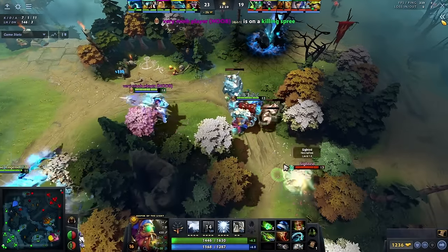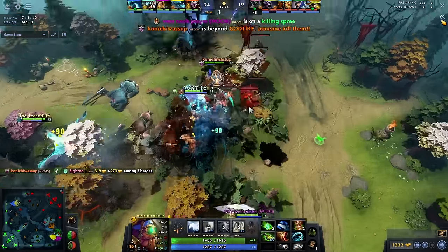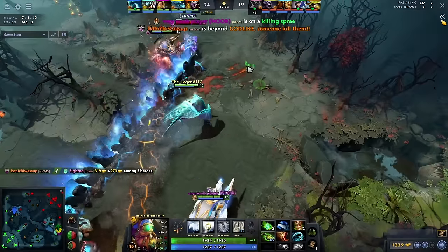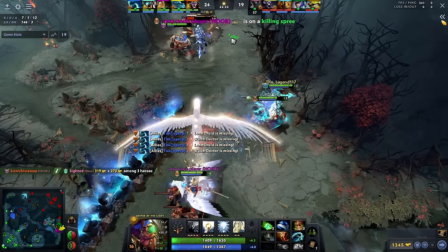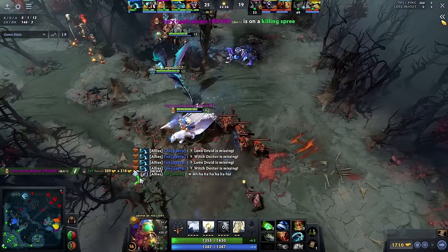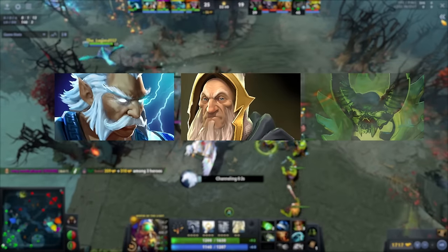Category 7: Magical Burst. These are heroes equipped with insane amounts of magical damage. These heroes mainly lack catch, but if you need burst damage, they do the job. Examples include Zeus, Kotl, and Pugna.